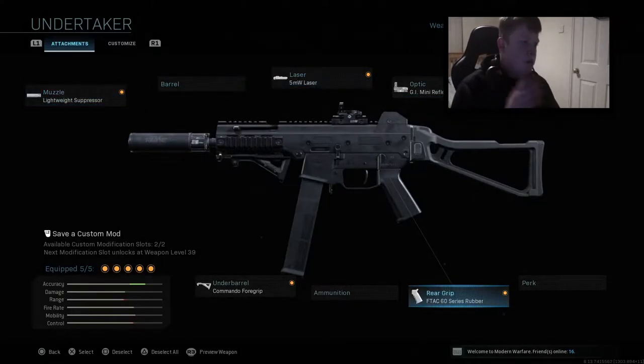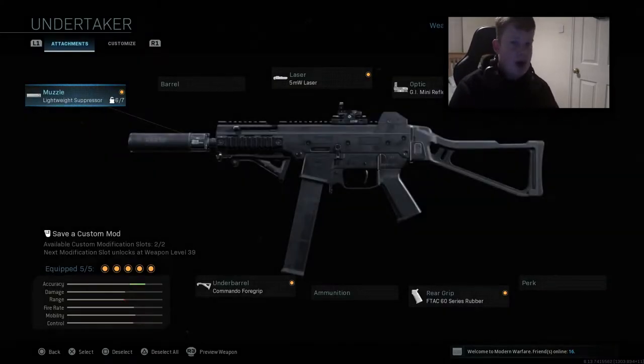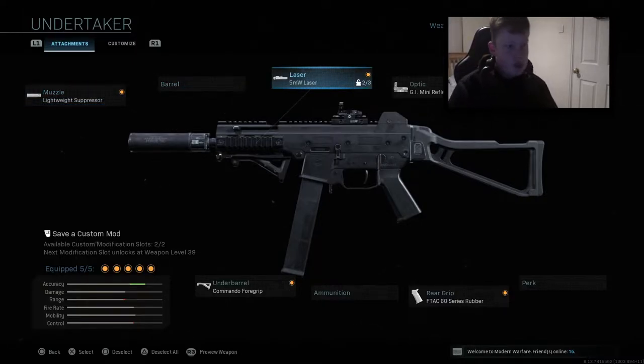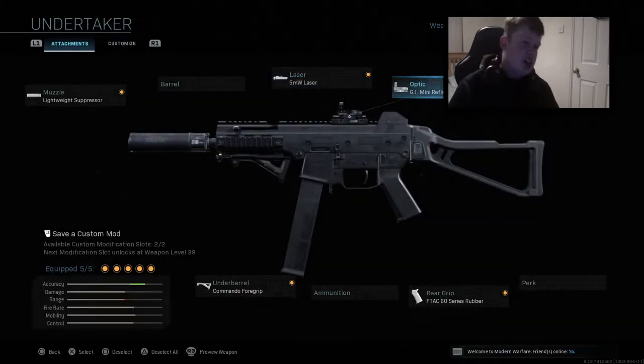Hopping straight into it, we have the lightweight suppressor — obviously for sound suppression, keeps you off the map, and it's iconic to the UMP45. If you played Modern Warfare 2, the only attachment ever put on the UMP was the suppressor, or silencer as it was called back then. We've also got the 5MW laser just for hip fire accuracy and sprint-to-fire speed, which is huge especially on maps like Rust. Then we've got the GI mini reflex — the iron sight for this gun isn't that bad, but I'm just not personally a fan.